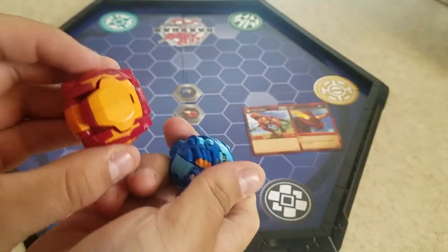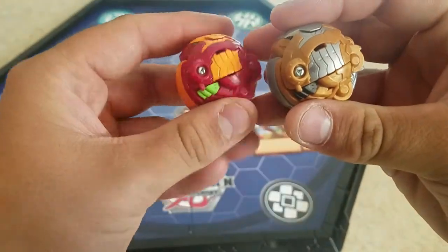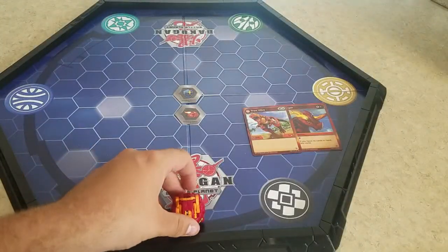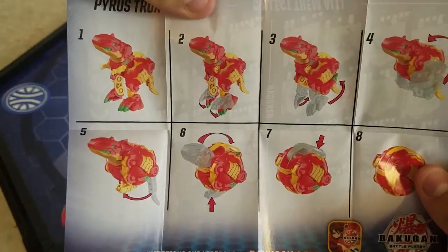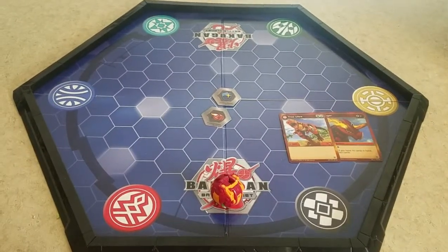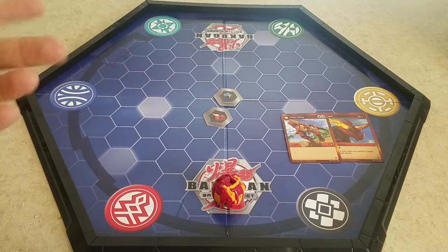We have the Aquos one — looks nice, beautiful — and the Aurelus one. I gotta give it to the Aurelus one; I love the gold. I wish it was actually gold instead of bronze, but that's just me. Three, two, one — wait, I didn't show the instructions! The card says 'Pyrus Trox' on it. I think they started doing that after Wave Two.